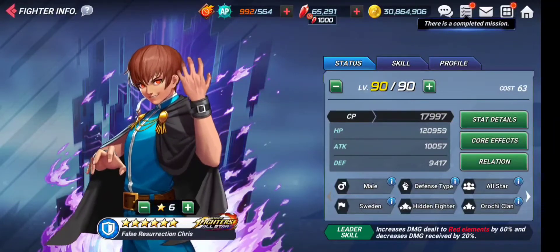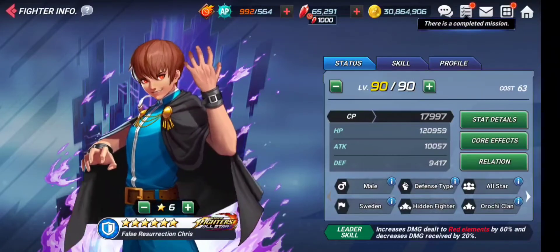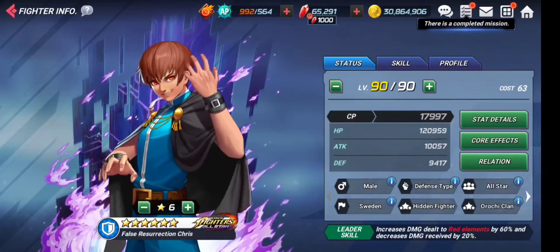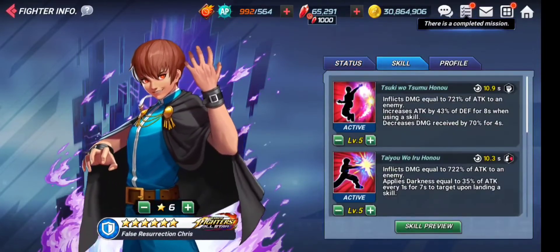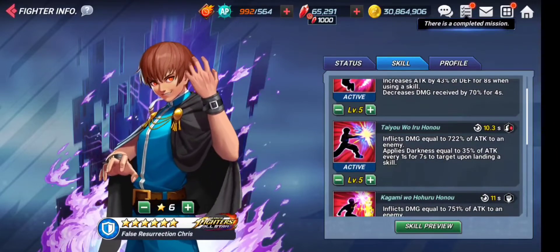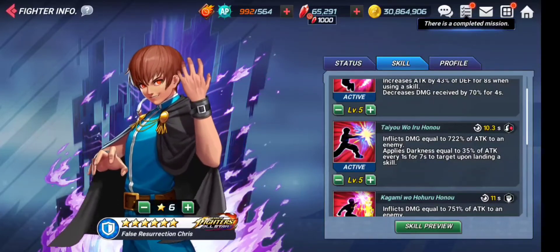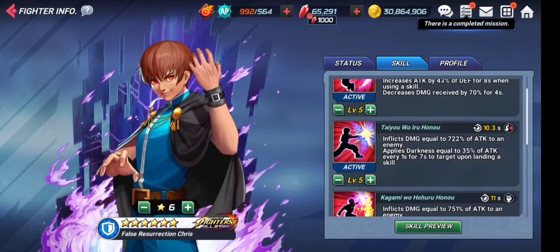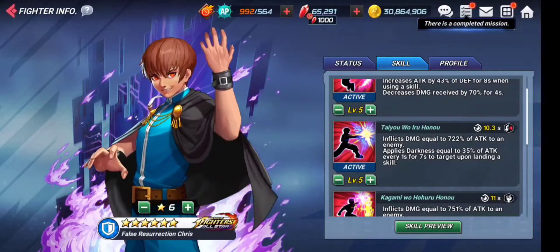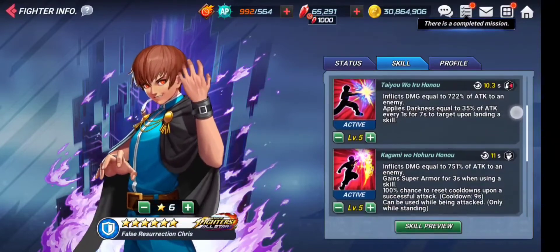False Resurrection Chris is an ACE character — he is a fast, blue defense-type character. If we check out the skills, they are pretty much normal, but on the second skill you can see that it applies darkness to your enemy for seven seconds. Darkness is useful against guilds such as expert mode Rugal or certain immortal bosses where you can use this darkness effect.